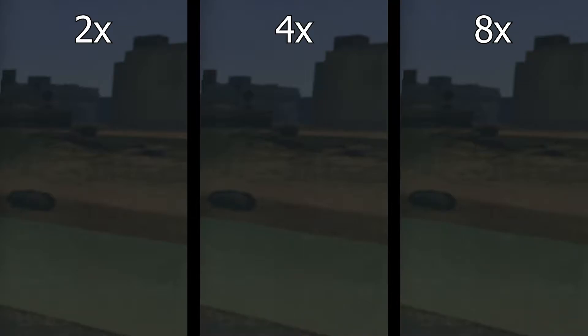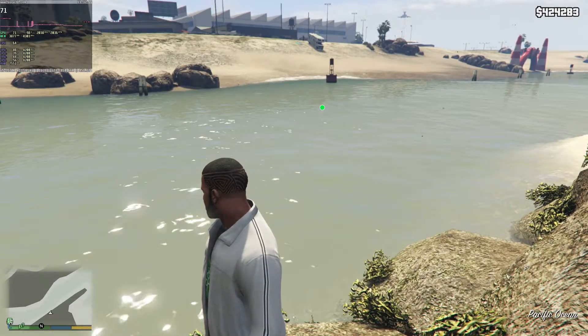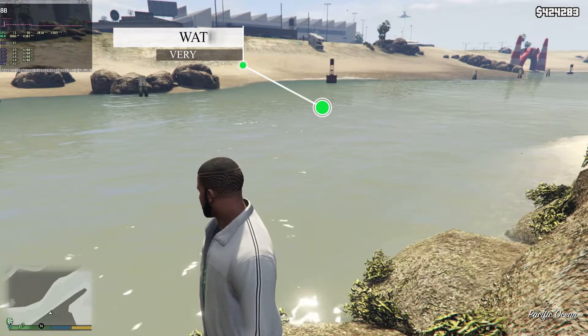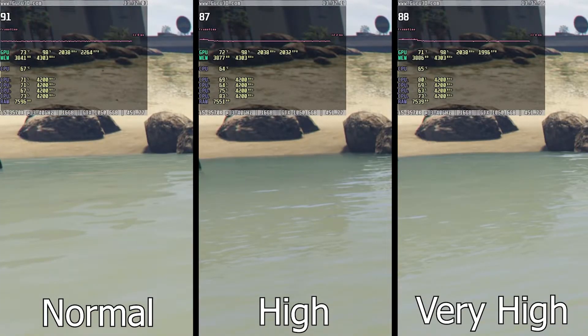Reflection MSAA doesn't justify the visual gain, so turn it off — console quality is off too. The difference between water settings is minimal to the naked eye, but higher settings increase the precision of displacement and water complexity. For a balanced setting, I would recommend high, as it will be sufficient.